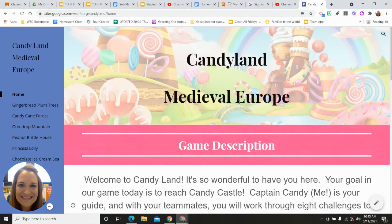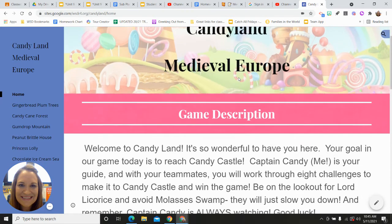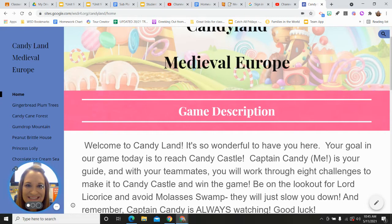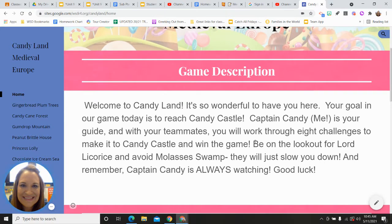This is the website that's going to be linked to your notebook and everything, or if you haven't seen it yet, it is already linked in there. So here it is. Welcome to Candyland — it's so wonderful to have you here. Your goal in our game today is to reach Candy Castle.